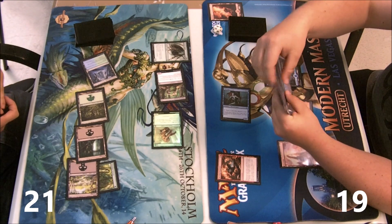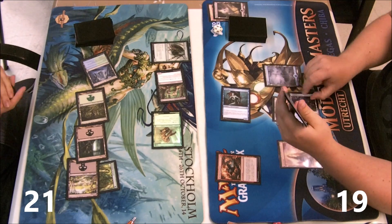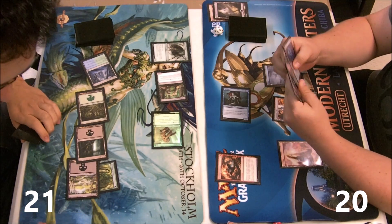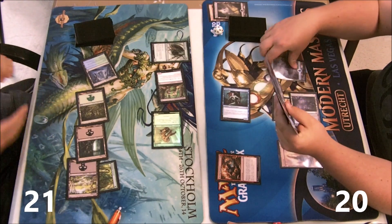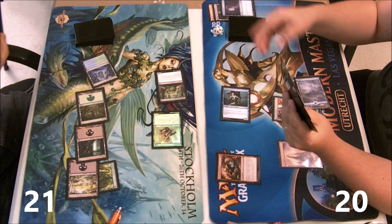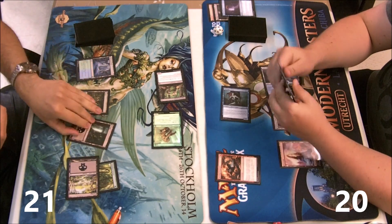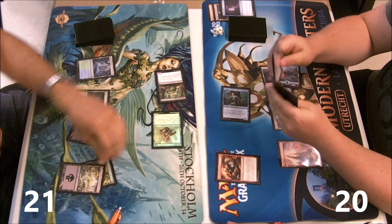I found a tap land, which is good because I can use that to gain a life and still be in good shape. Not the best turn mana-wise, but what can you do.